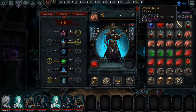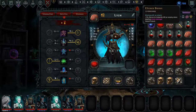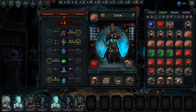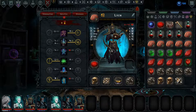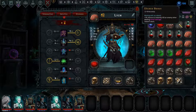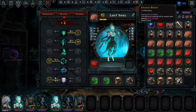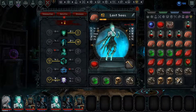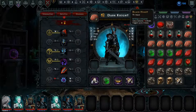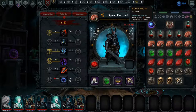And then we have this plus 8 accuracy. He doesn't really need accuracy. I wonder if someone moves into the cloud after it's been put down, will that trigger this 1% as well? I don't think it will. I think I want to give this to the lost soul. And for you, you can have the plus 1 block and plus 1 ward.